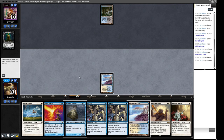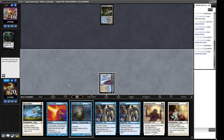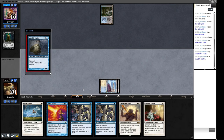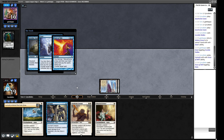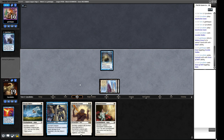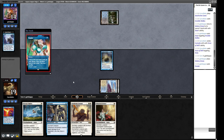If we draw a land we might hold off on the Invisible Stalker. The question is if we play it now and they have a Daze we're in trouble — I think we have to go for it anyway. It's going to be a Brainstorm... it's going to be a Daze. We just have to do it this way. If this guy gets into play, our opponent should struggle to deal with it. Opponent is now back to zero resources in play and we have an Invisible Stalker.